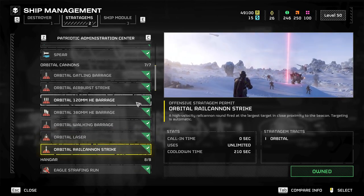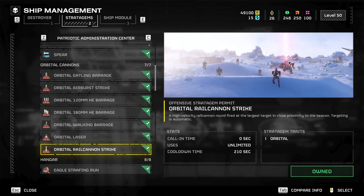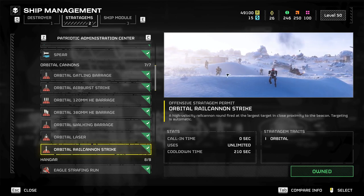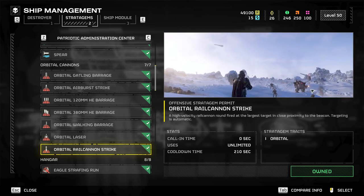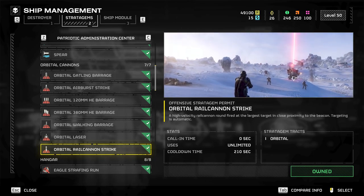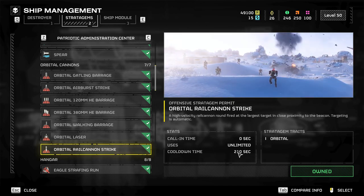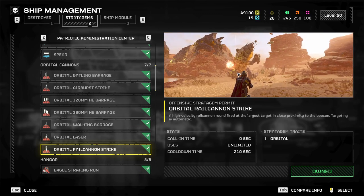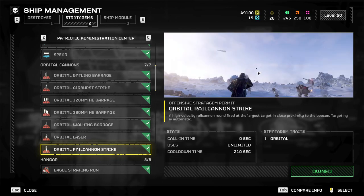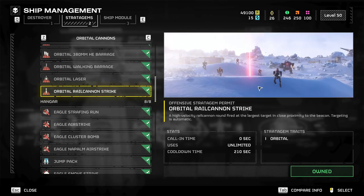This is probably the S-tier orbital for me — the orbital precision strike. It's a delete button for big threats and heavy armor. It one-shots most heavy units and two-shots bile Titans. If someone else on your team is running one as well, you know, you can coordinate. It's got a long cooldown — 210 seconds — but it'll save your bacon. If one of your guys is getting bullied, throw it down and pop. It's a really good disengager.